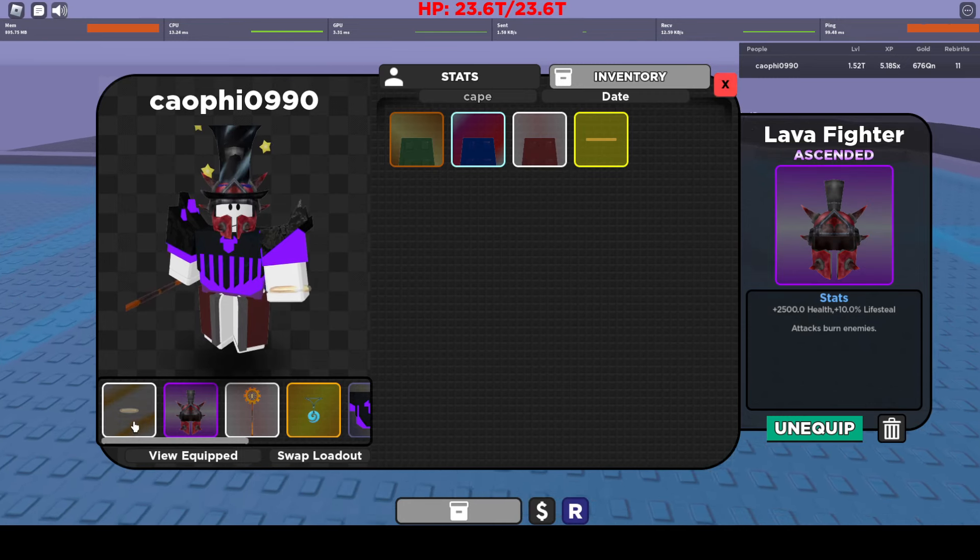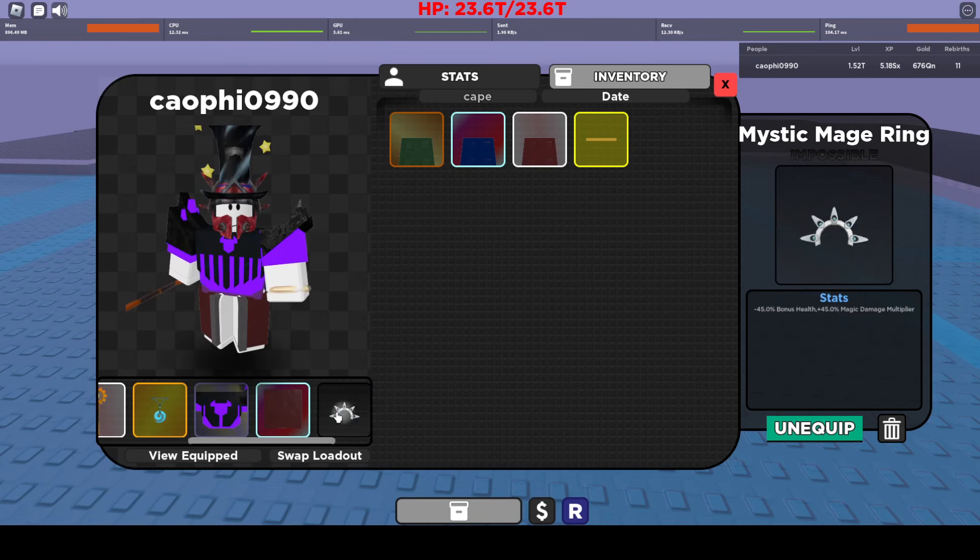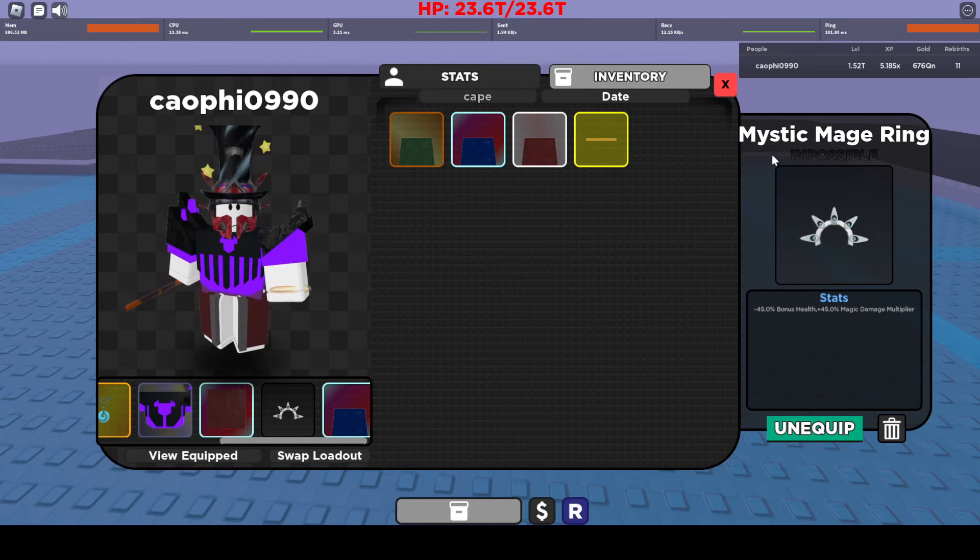So basically this build is this thing, you got that thing, you got this thing, you got that thing, this thing, this thing. I mean you could put a Charred Fang in, but nah, I don't feel like it today.